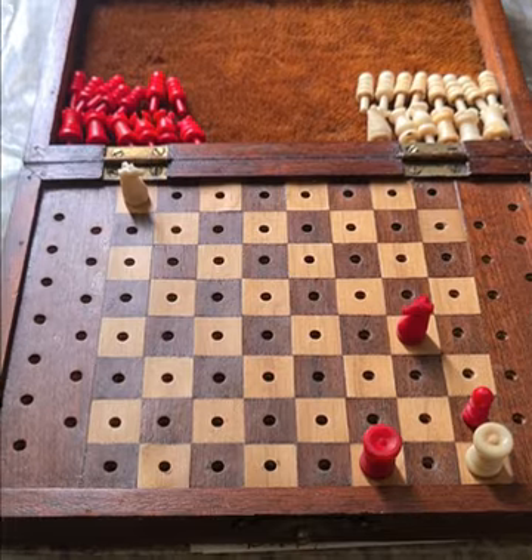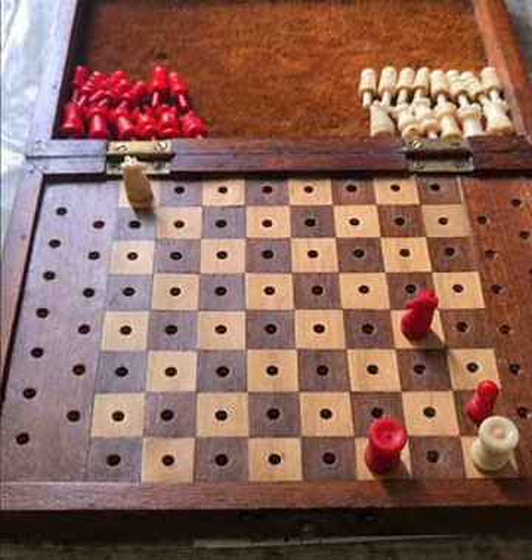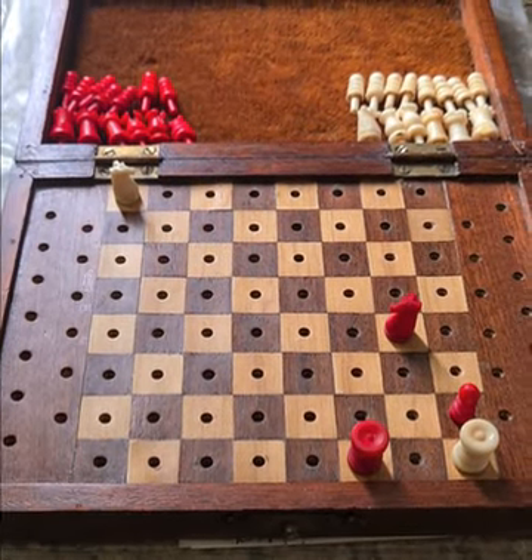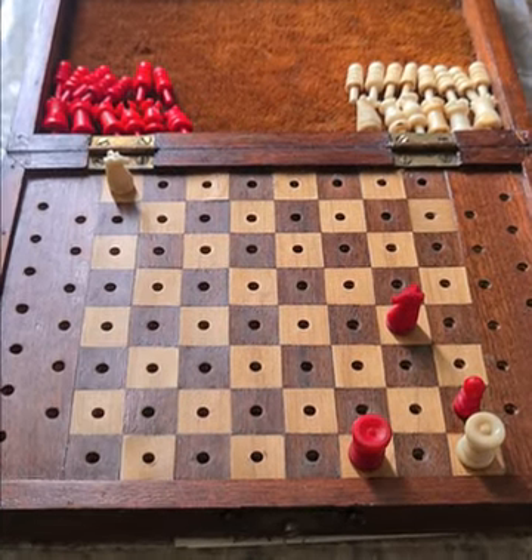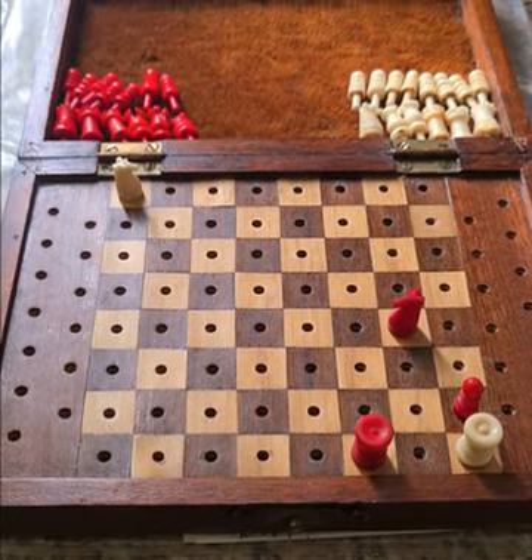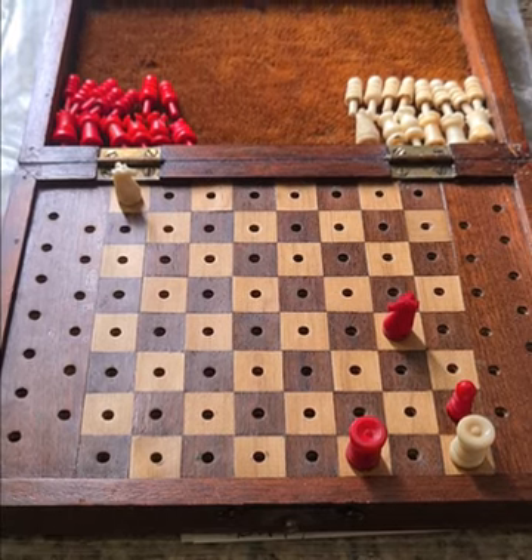You can plop that knight on any of these squares you like — save the ones, of course, that are already occupied — and you'd be able to draw this game, except that one. That is the exception that proves the rule. I hope you've enjoyed this one, and goodbye to you.